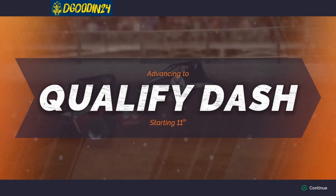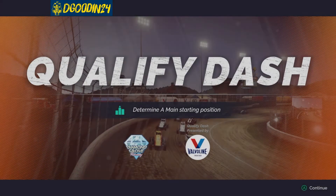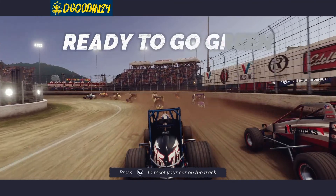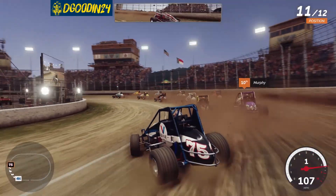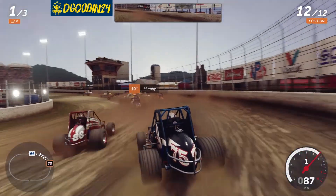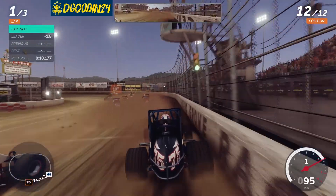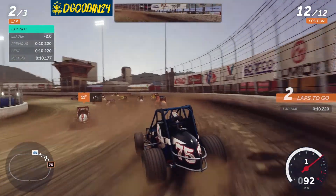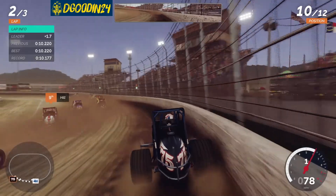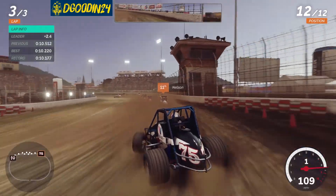Gonna run the outside, hoping for a good run off the corner - we got it! The outside does work here but you've got to be very precise with your entry. We've made the qualifying dash for the A main! Starting on the bottom for the dash. Going right into the wall and you really can't pass these guys on the outside because there's nowhere to go. In the wall again. We got some bumping up there, flew around those guys. Can't stay out of the wall. Gonna send it on the bottom this time.